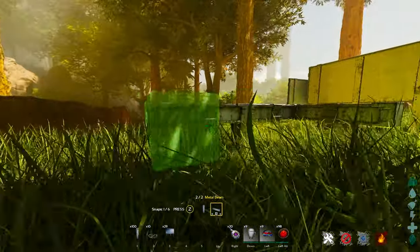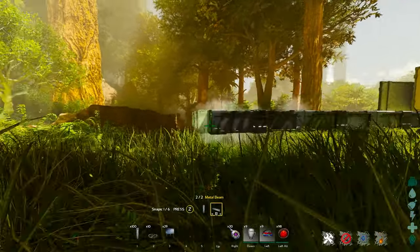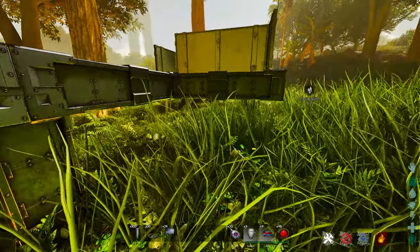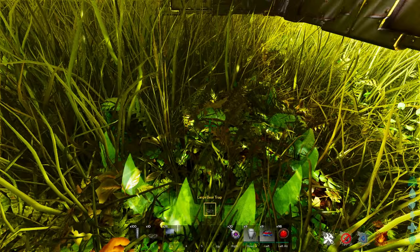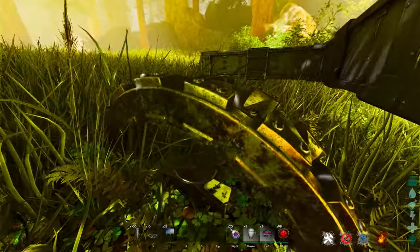Then we're going to slap down some additional things here. You can go two or three wide — it does not matter. I like to go three wide because it makes me feel better. That right there is it. We're going to place this trap off to one of the sides, essentially pull him in, he's going to try and turn left, run into the trap, and we're good to go.